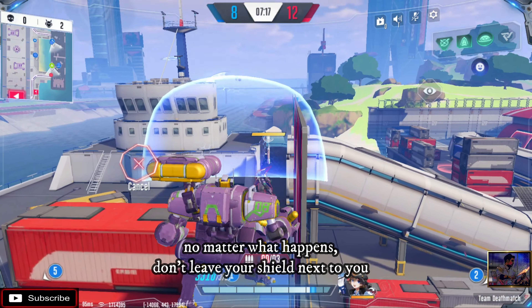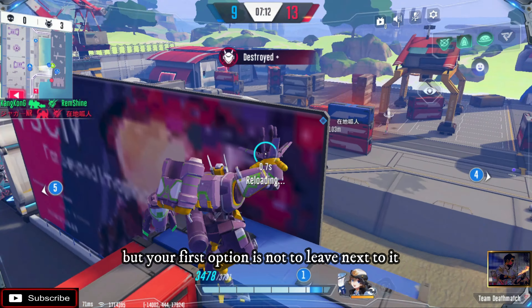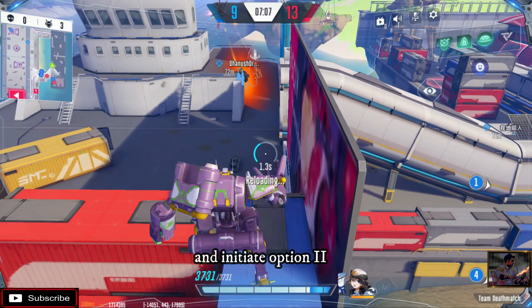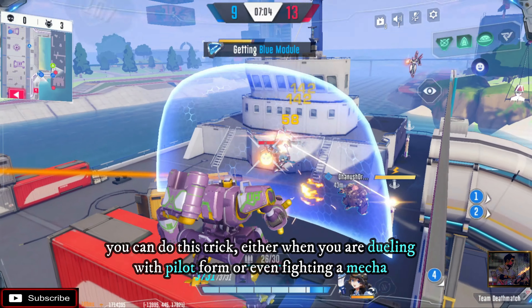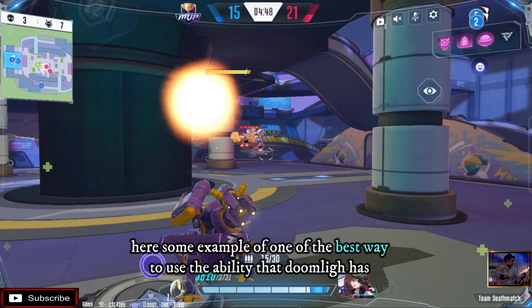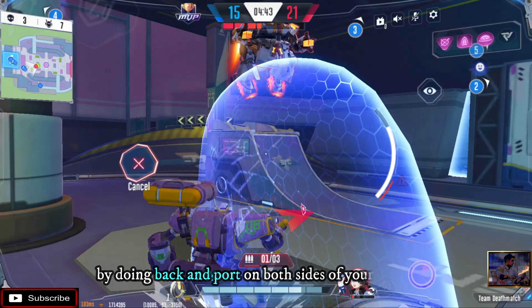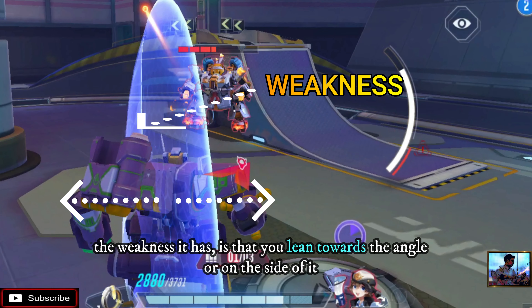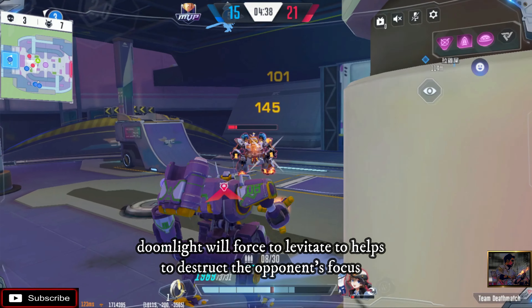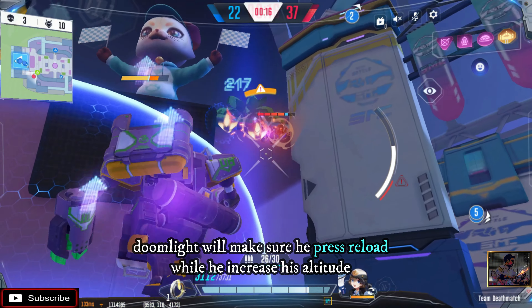No matter what happens, don't leave your shield. We know it always depends on the situation, but your first option is not to leave it — feel what will happen and decide if you really should leave or not. You can do this trick either when you're dueling in pilot form or even fighting a mech. The best way to use this ability is to drop your shield and turrets and play along by going back and forth on both sides of your shield. The weakness is you lean towards the angle on both sides — Doomlight will levitate to distract the opponent's focus.